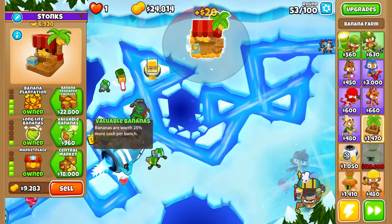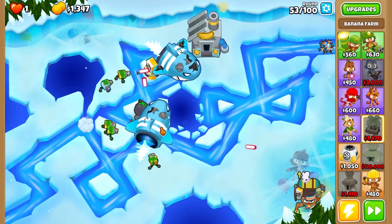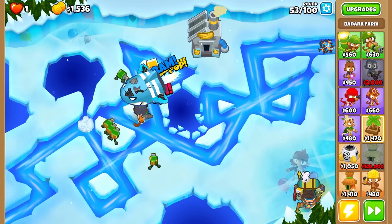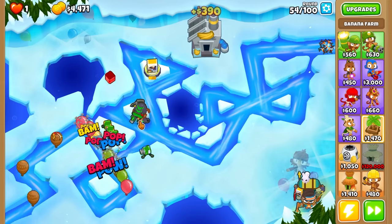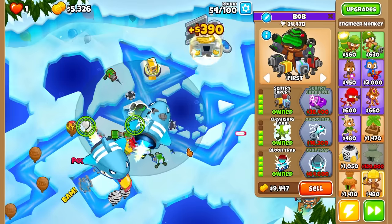Let's go ahead and go Banana Plantation here with Long Life and Valuable Bananas, and also Banana Research Facility. Wait, should I have gone Damaged? Oh, he froze him with the Frozen one — that one's so good! Can we pop this and freeze it again? Oh, so close. We need some more damage here — let's go ahead and get a Balloon Trap. And I actually cannot target this one either, so it stays right there. Luckily it is hitting them as they're going through here.